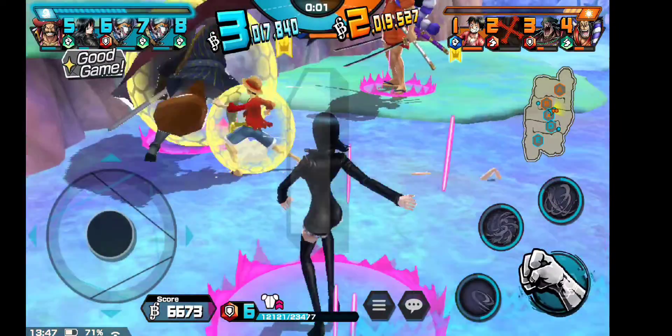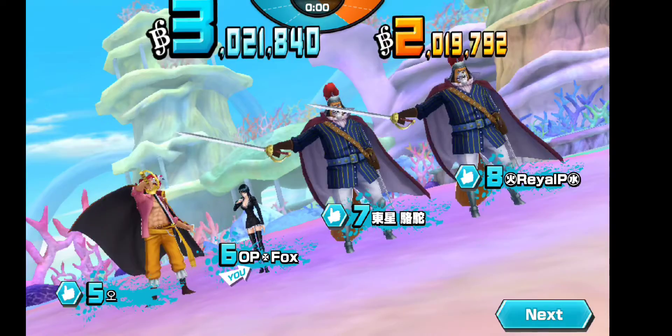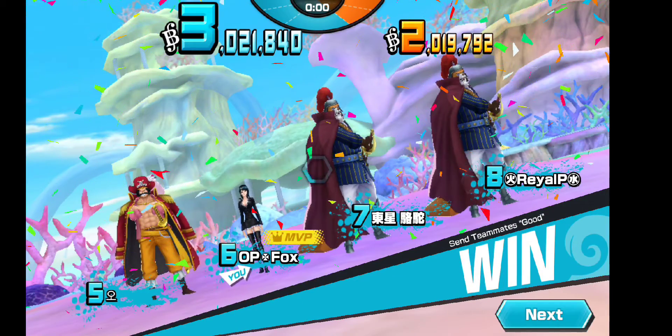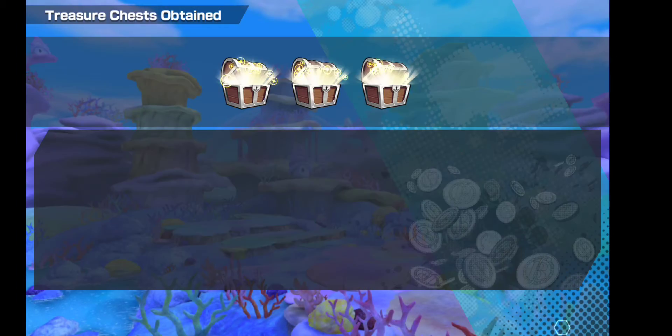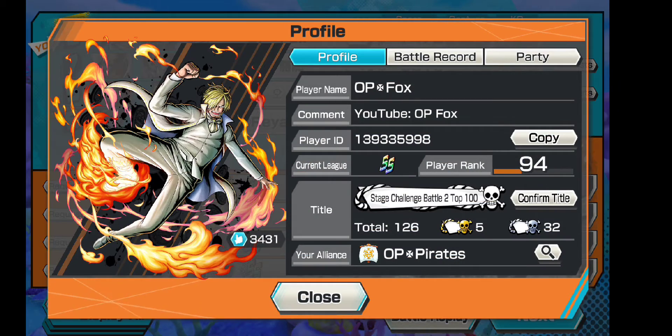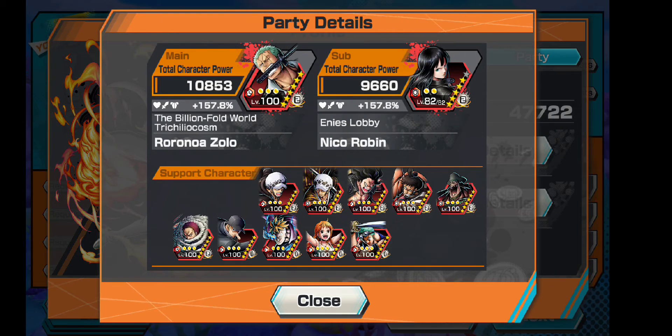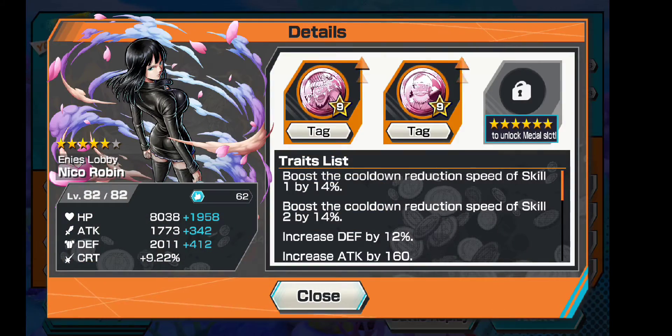Good game, Rail P. Hey, GG's all around. Oh, and Robin took the MVP. Man, I'm really loving this Robin — 7400, that's pretty good for a 5-star. Man, I can't wait to see what she can do as a 6-star unit. I just can't wait for that.